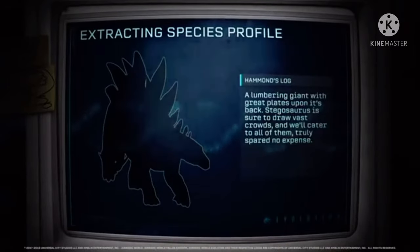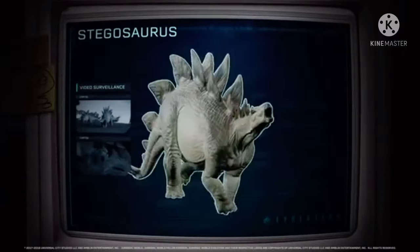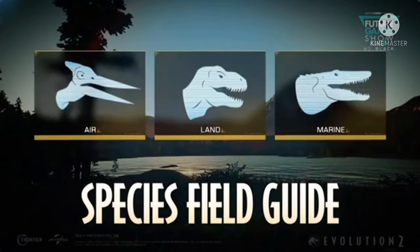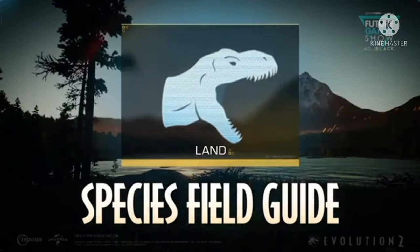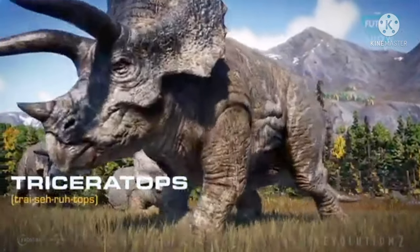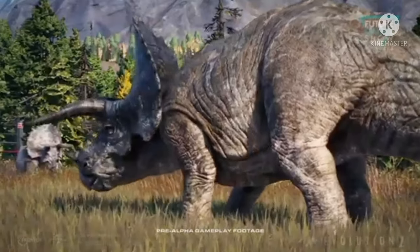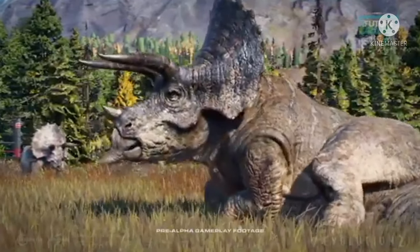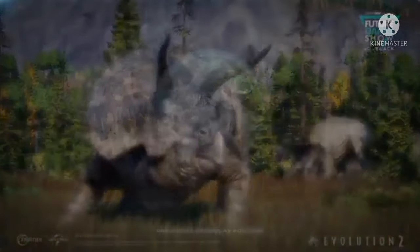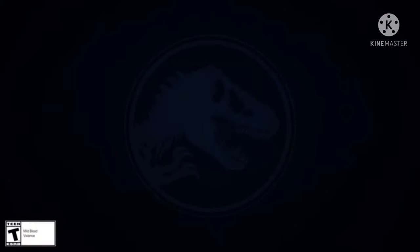I'm going to go back to the stream and rewind it to the Jurassic World Evolution portion. Okay, so it's called the Species Field Guide — I apologize for that. It starts off with us getting to see all three types of dinosaur groups or prehistoric groups: air, land, and marine — confirming all of them — with air showing a Pteranodon, marine showing a Mosasaurus, and land being the T-Rex. It starts with clicking onto the Triceratops, which looks really good.